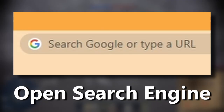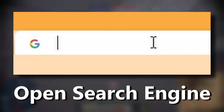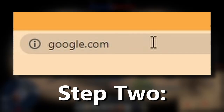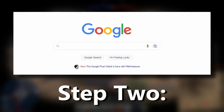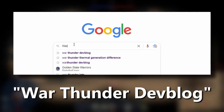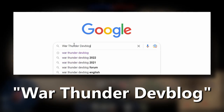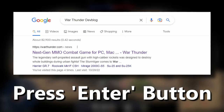Open up the search engine that you use on whatever device you have. Type in google.com and press search. Step 2: in the Google.com search bar, type in 'War Thunder dev blog' and press search. A pro tip for PC users: you can press the Enter key instead of the search button.